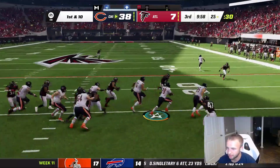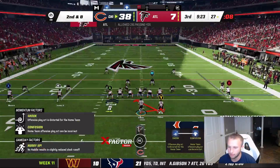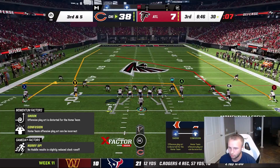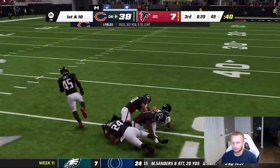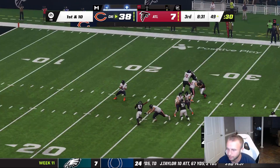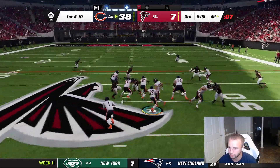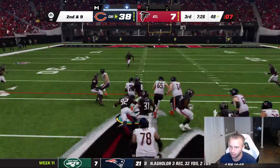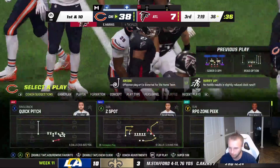First play of the second half — AJ Dillon up the ground, chewing clock. We're up 31. Third and five — Velus Jones open over the middle, he comes down with it. Velus Jones and Justin Fields are just connecting on a different level. Read option — AJ Dillon up the middle breaks some tackles. Then Dillon picks up a first down — 11 carries, 80 yards, two touchdowns. We can do whatever we want on offense and defense today.